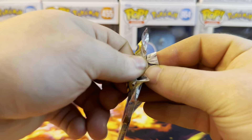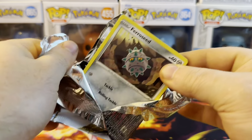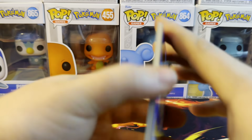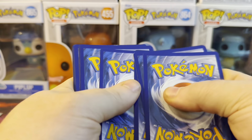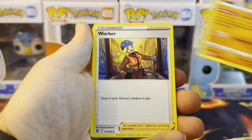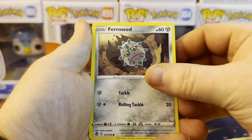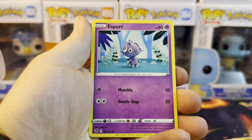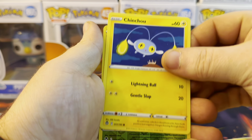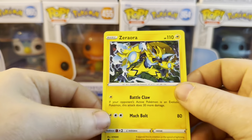Last up, we've got some Silver Tempest. Lightning energy, Klato, The Worker, Sunflora, Ferroseed, Smeargle, Espurr, Dratini, Cinccino, Lilligant, and a non-holo Zamazenta.